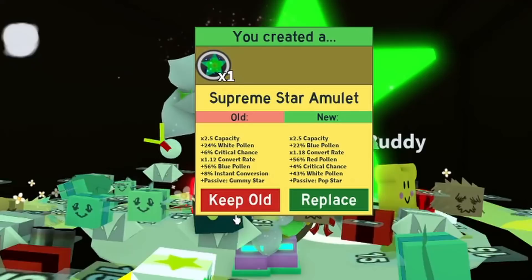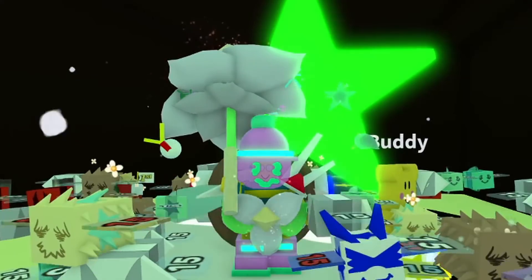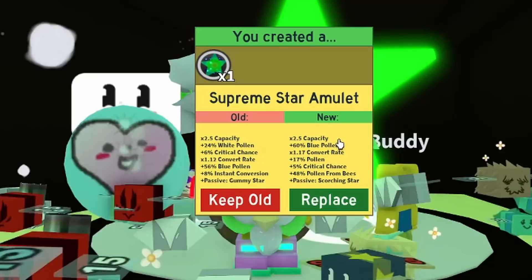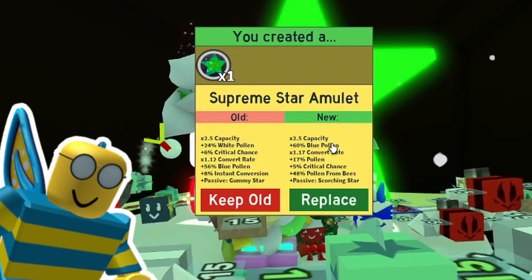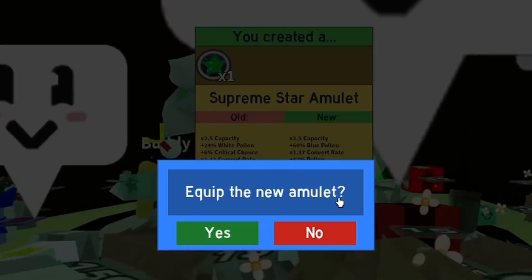Okay, I'm gonna give up on the double passive idea. With just the scorching star — oh, pub star, that's nice. Pub star again, still nice. Finally, okay! Scorching star — 2.5 capacity, 60 blue pollen. Seriously? A scorching star with blue pollen boost?